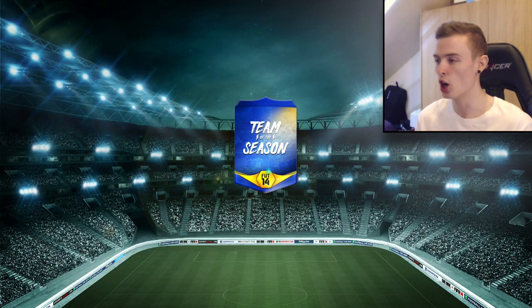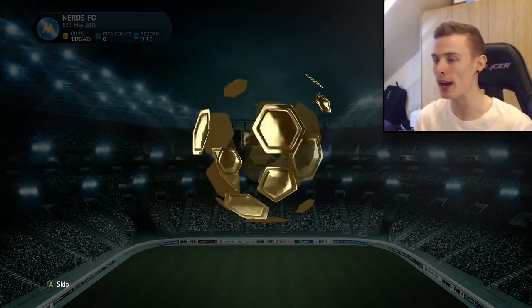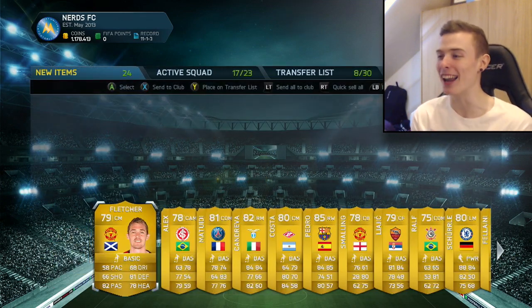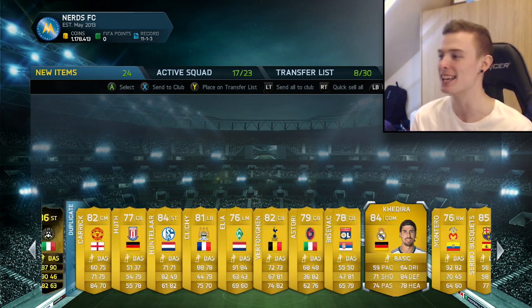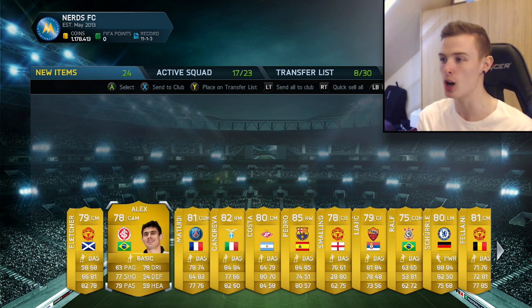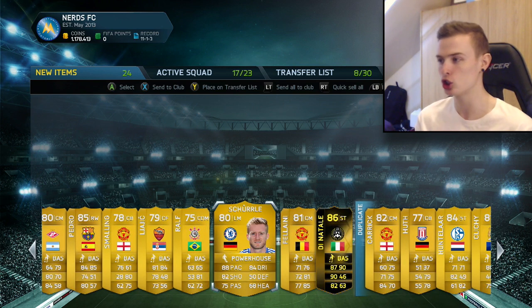Let's jump into the second pack. 100k pack number two - is this going to be better than Xavi Alonso? Give me a Team of the Season, please. We get Di Natale in-form! That is more like it, that is a decent pack indeed. We've got a lot of duplicates because this is actually one of my main accounts. Going through, we've got Darren Fletcher, Pedro, an 85-rated player which is decent.